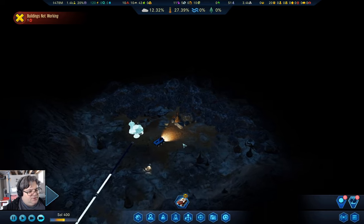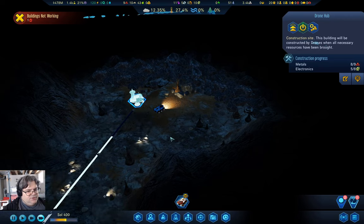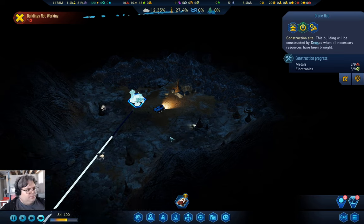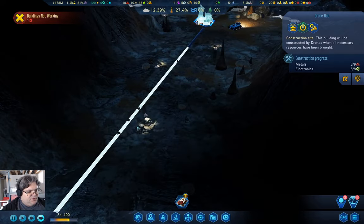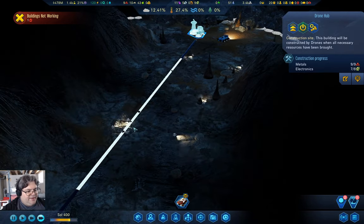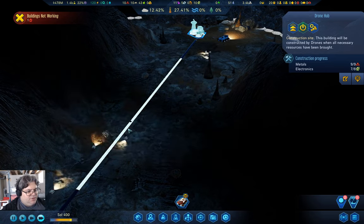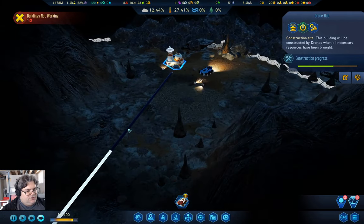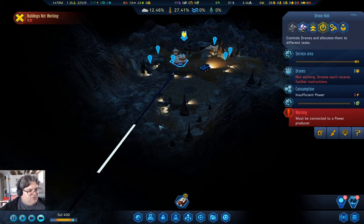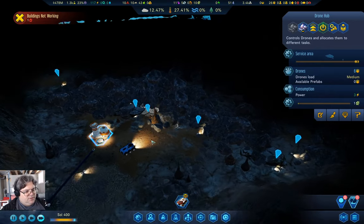Let's take a gander back down here. This drone hub is going to go online real soon now — after all the stuff in the way for the cables is cleared, then it will actually go online. One more bit of debris and then it can build the wire. There we go — the wire's doing its thing. We have the drone hub, now we just need the last bit of wire. And now we're clearing.